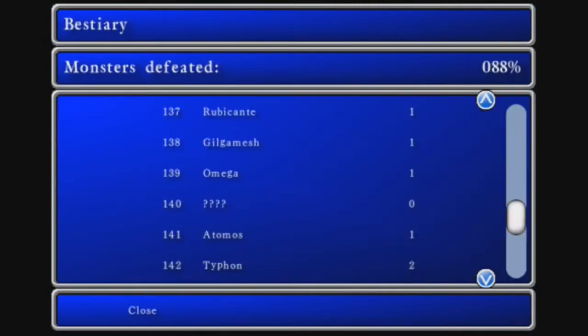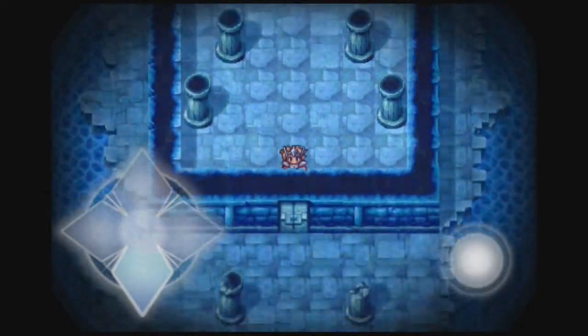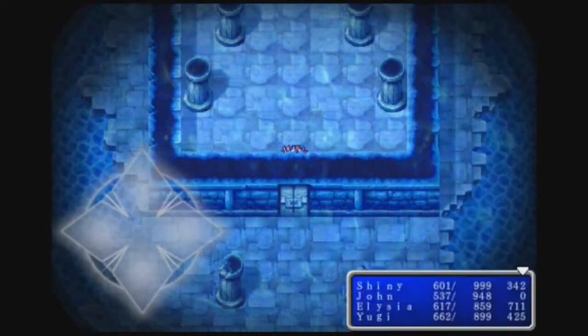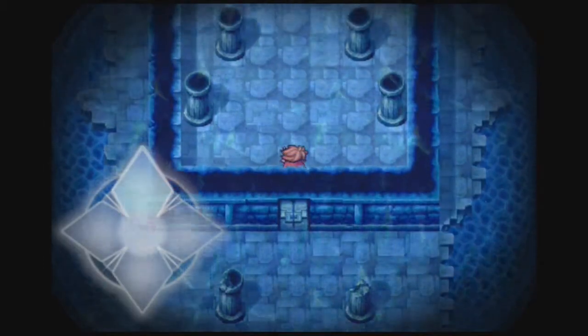We just have one more boss, and that's Shinryu — we have to beat him up next time. The bad thing is we have to go through this entire dungeon again, because if you try to exit you can't. Which means I have to go all the way around, all the way back to floor 20, and this time take the right side.